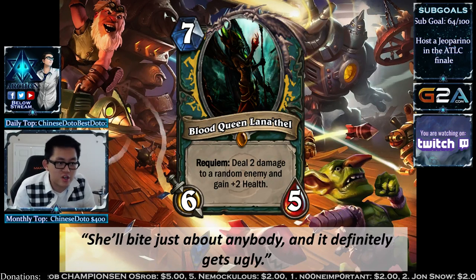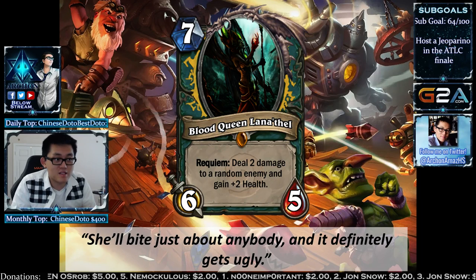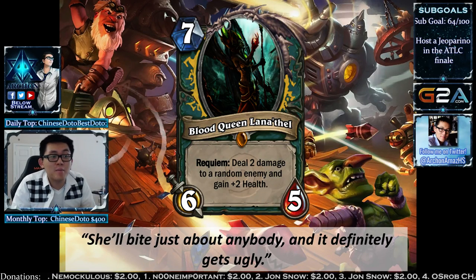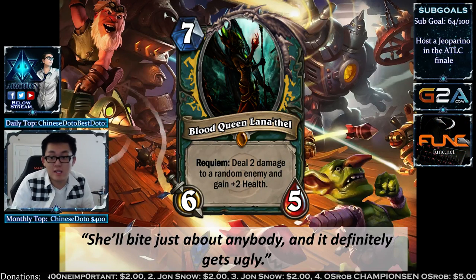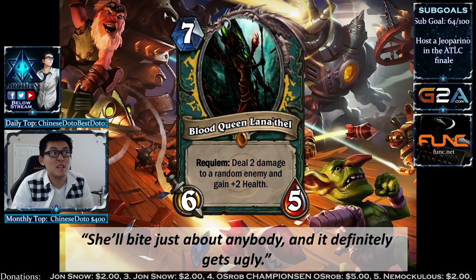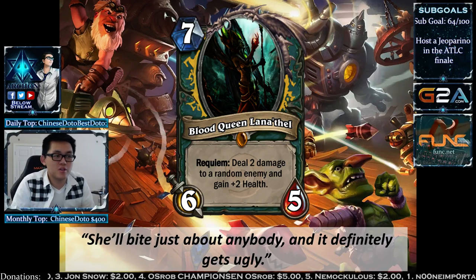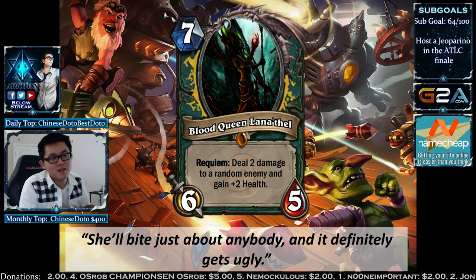The GVG Legendary is Bloodcreen Lanethil — 7-mana 6/5. The stat line is a little underwhelming, so it has to do something good. Requiem: deal 2 damage to a random enemy and gain +2 health. She basically starts biting people and gets out of control if you can't deal with her. Turn 7 Bloodcreen Lanethil, and if your opponent can't deal with it, play Army of the Dead — all the Ghouls start dying, and Bloodcreen keeps dealing 2 damage and gaining 2 health, potentially becoming a 6/17+ minion. A mini combo: activate with hero power on turn 9.